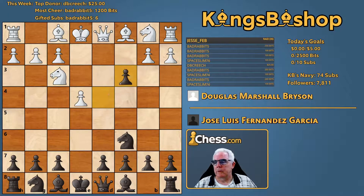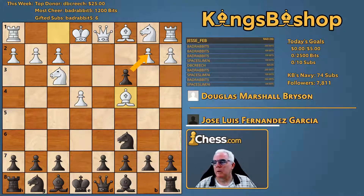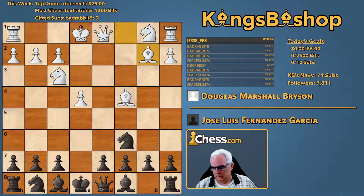Pawn takes the pawn — the double pawn sack variation, offering up the next pawn. And that is accepted. Bishop takes b2. So, a lot like a Danish Gambit.